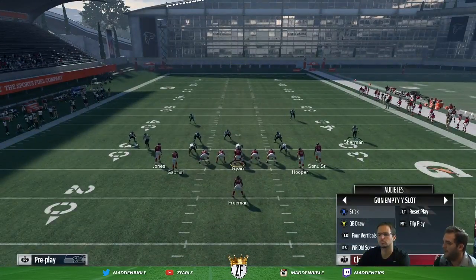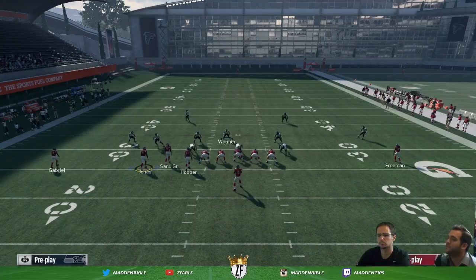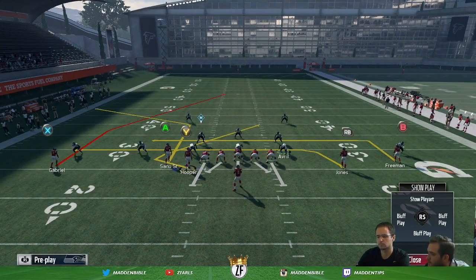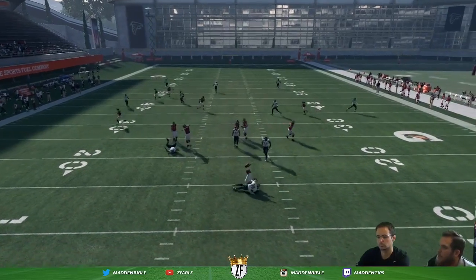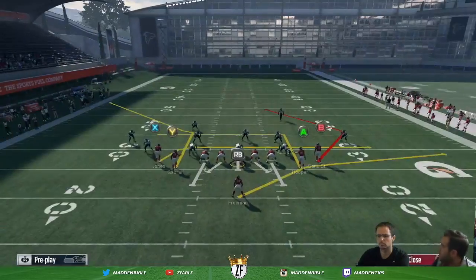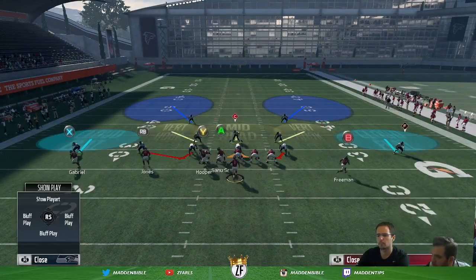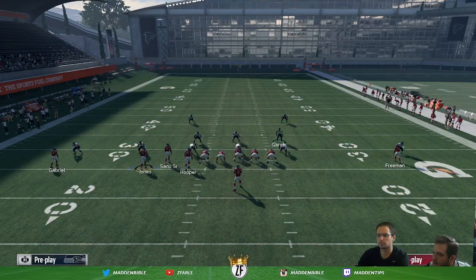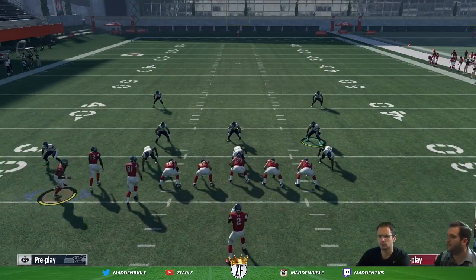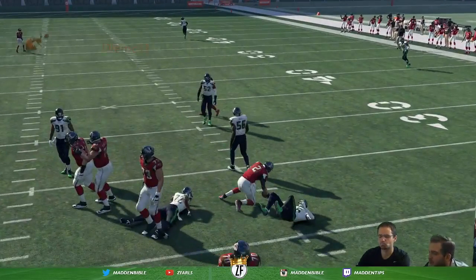Now the problem you will run into is if you get cloud flats — if you get that Tampa 2 from just this 3-3-5, and it's just standard cloud flats, it can cause some problems. You've got to get the ball out quick, throw these underneath patterns. That's why we create a little mesh here, little levels with Jones and Freeman. I can't throw the corner because the cloud flat will drop. I can't throw the post because the middle linebacker is dropping. In most cases though, I've found that this works extremely well.